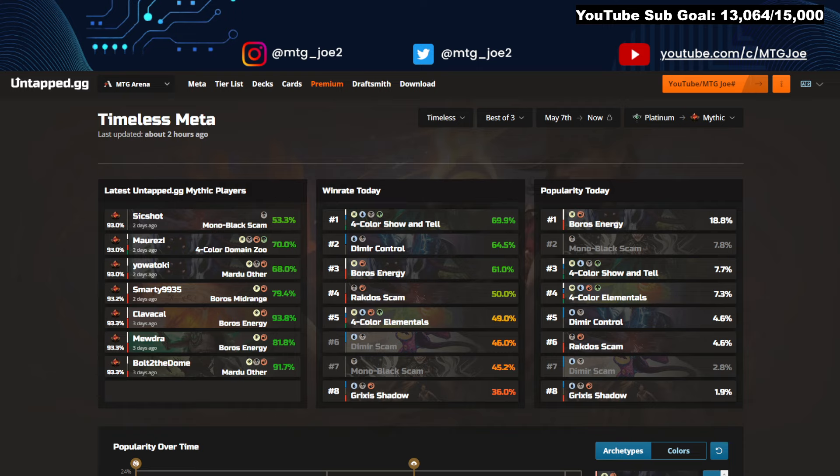We're going to start looking at popularity today, just in terms of metagame distribution, and then look at the deck lists in terms of win rates. I'm going to group like decks — it won't be sequential by win rate. There are dual archetypes: black-based cards versus energy. I'll group the energy decks and their different variations together, then look at the black-based decks, and then some of the more isolated archetypes on their own.